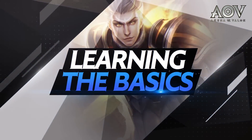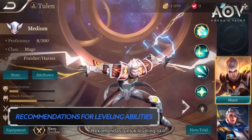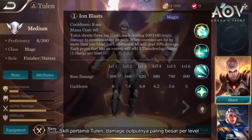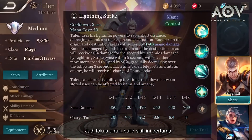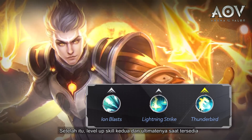Learning the Basics. Recommendations for Leveling Abilities: Tulen's first ability outputs the most damage per level, so focus on building up that ability first. Afterwards, level up his second ability and ultimate as they become available.